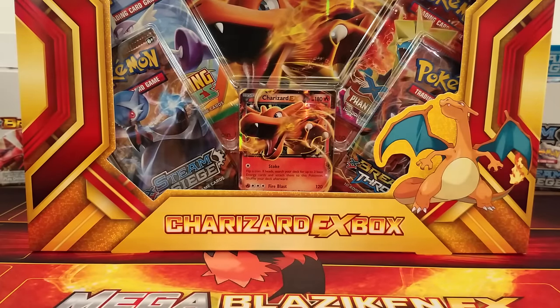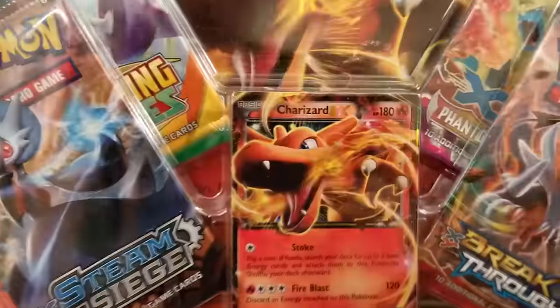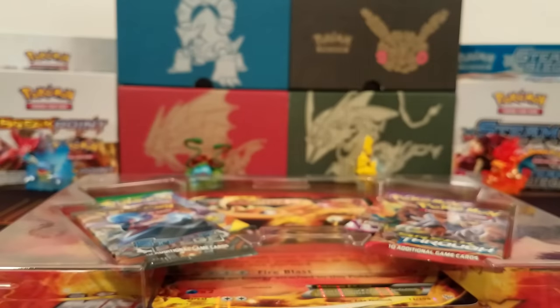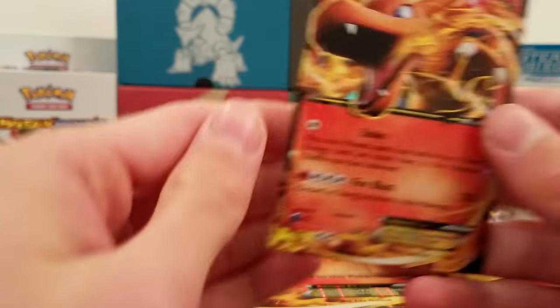Let's just get this thing open. We got ourselves this all open up. Let's pull the top off. We have the promo card — let me see if I can get that out without destroying it. Popped out pretty good. Here you go.